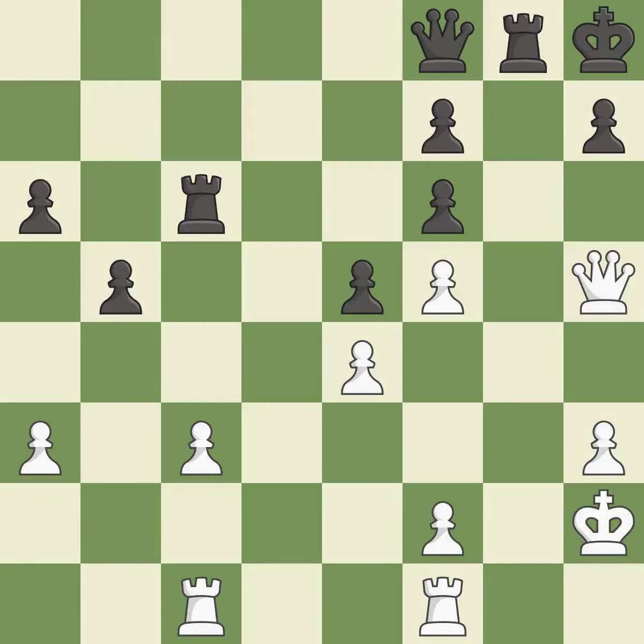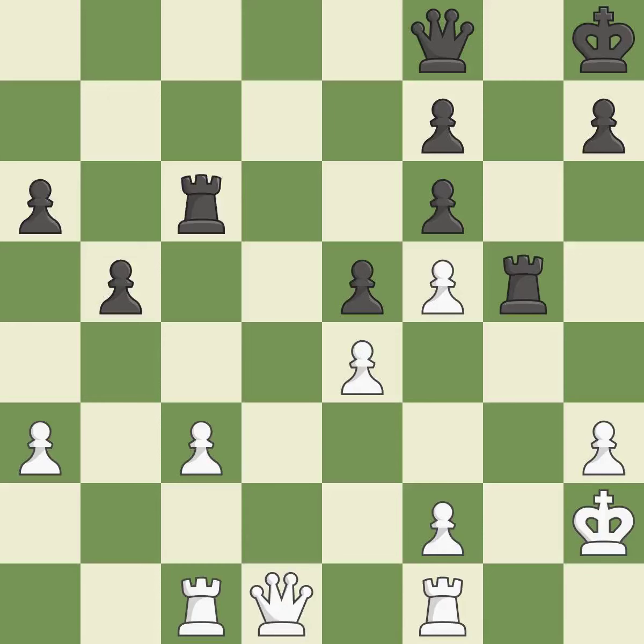This overlooks an opportunity to capture a queen that was threatening to win material. This permits the opponent to win a tempo by threatening a queen — it is a mistake. This attacks a queen, winning a tempo when it moves away. This is the only move that works — it is a great move. This move puts the queen on a safer square — it is excellent. Although black lost their advantage, the game is still almost evenly matched.